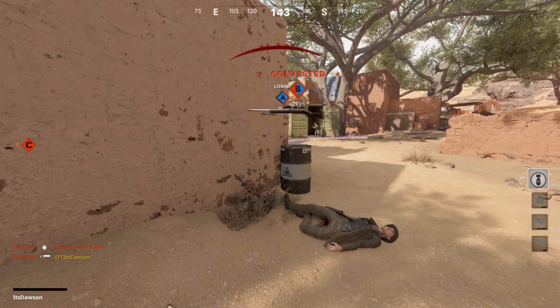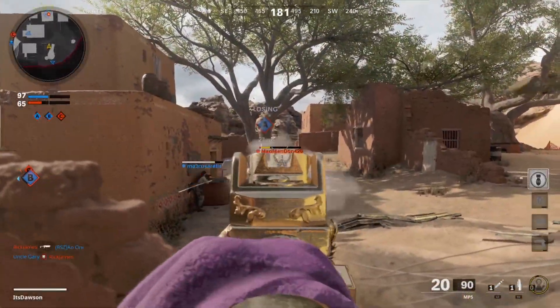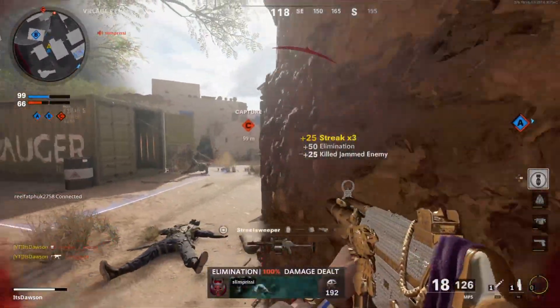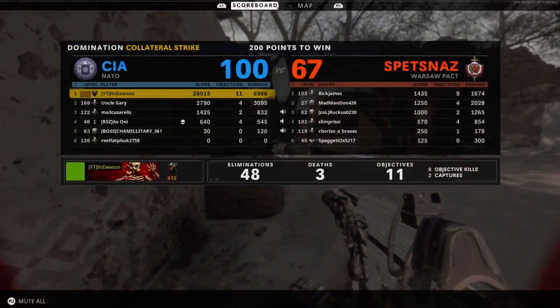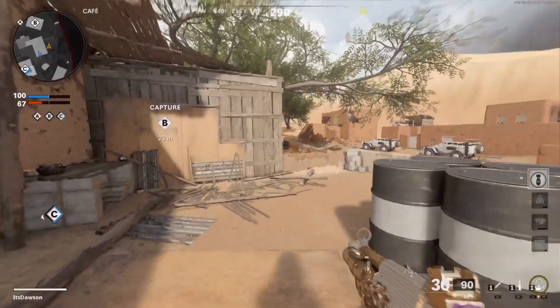Why am I getting shot at? Oh, he was laying down? I didn't even see him. My teammates — I literally had like eight teammates there looking at the guy around him, so that's why I got extremely confused. Now we're just going to let this happen. Forty-eight and three, and we also got the nuke in the first half. Definitely have to work a bit to get some more streaks here.